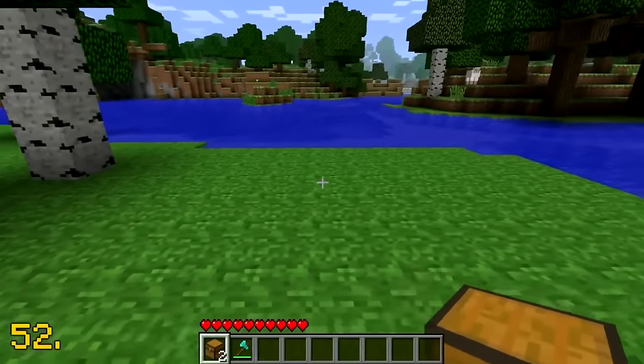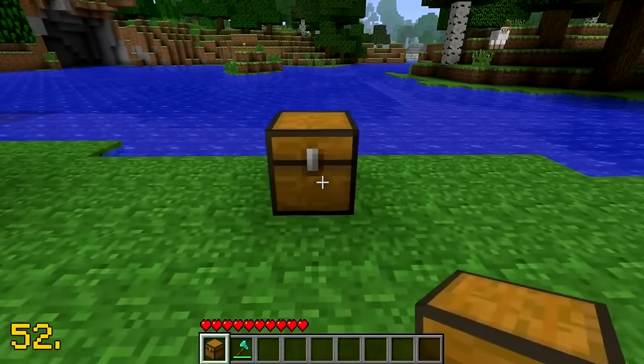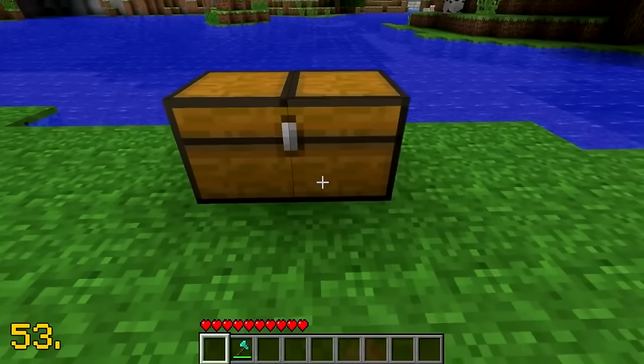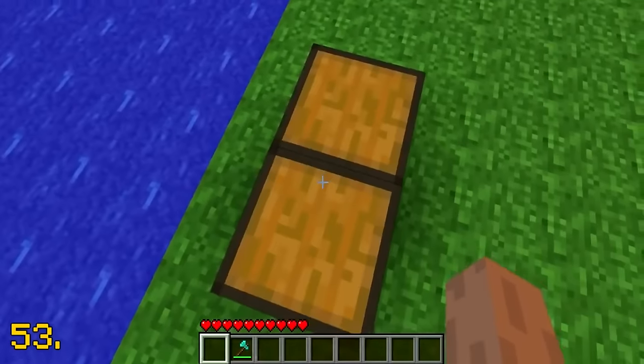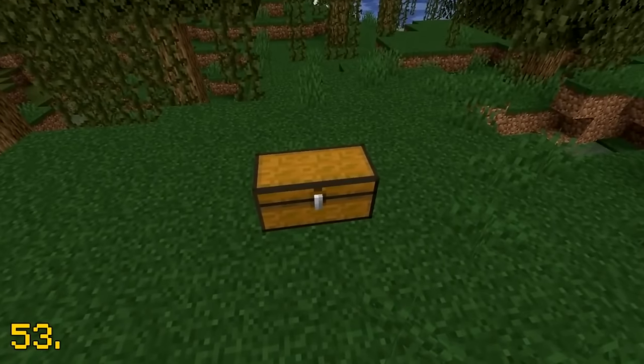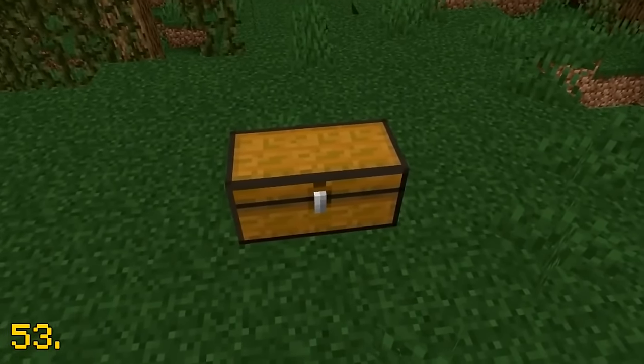When chests were first added into Minecraft, they were a full block. But the old double chest had a black outline going down the middle. Double chests in Minecraft today do not have this black outline.